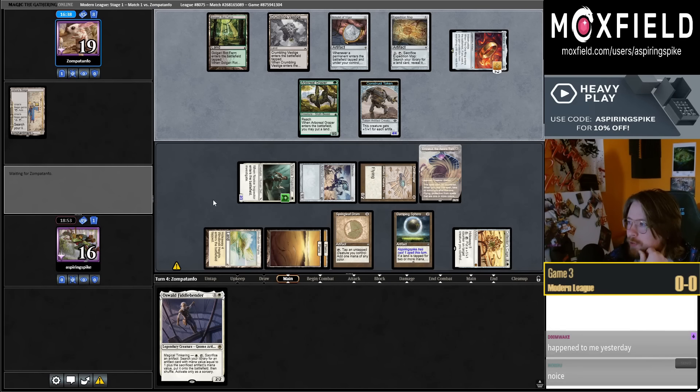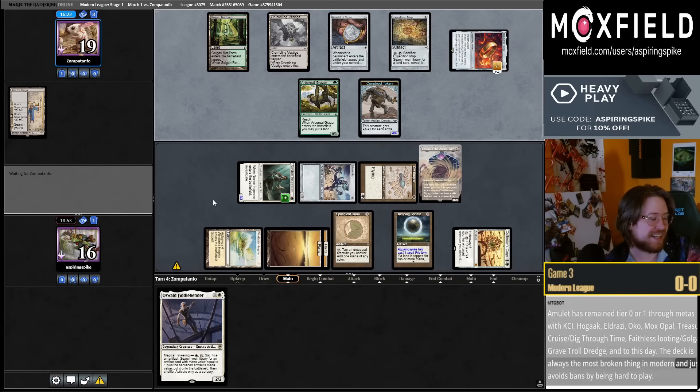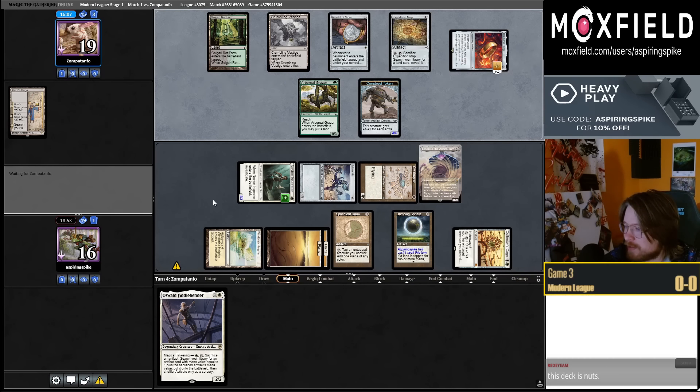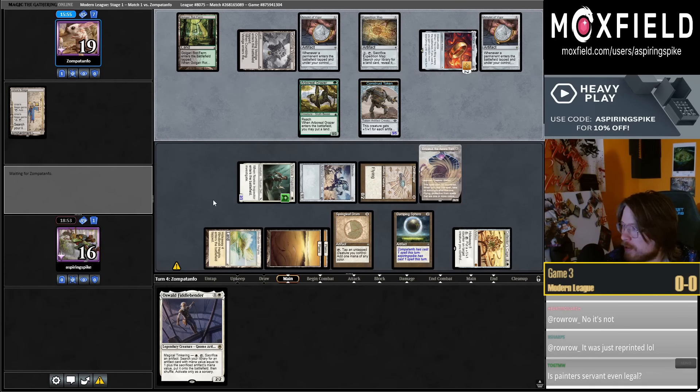Grindstone would do nothing in Modern - that's so funny because it's like a five-mana two-card combo where one card gets tutored off Urza Saga, and so you get really fast kills. It would be one of the most efficient combos in the format. Very good if grindstone were legal. I do think this deck is pretty nuts. Of all the shells so far I think this Fiddlebender shell is the best one, or at least the artifact shell. Fiddlebender I think is good here but not super mandatory necessarily.